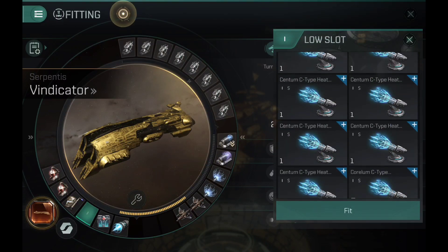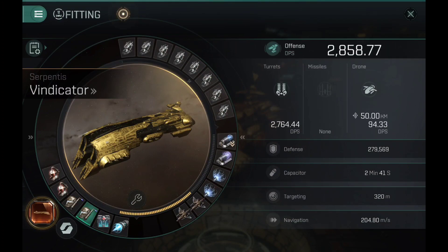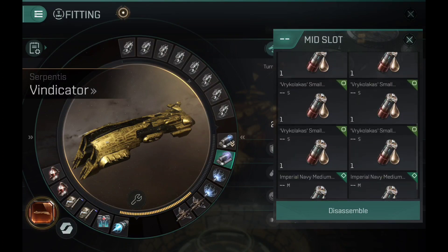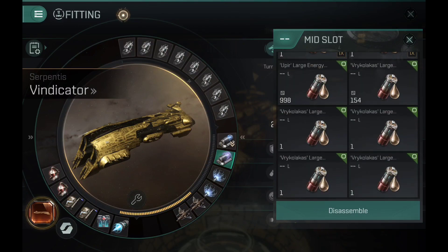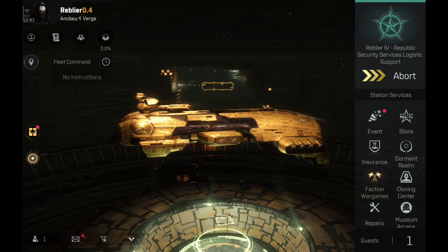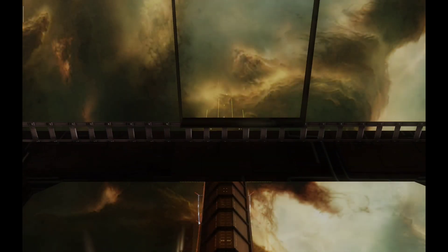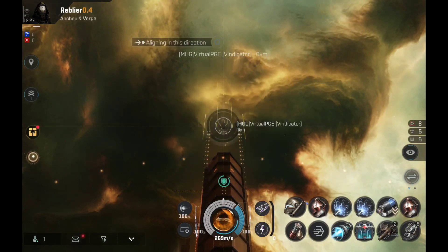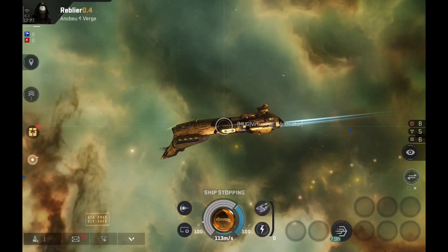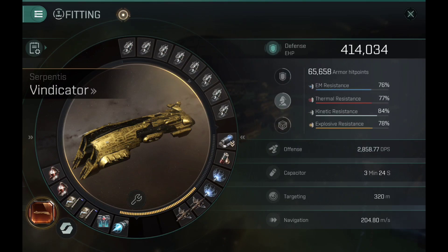For a classic integrated tank build, the stats are: 414,000 hit points with 76, 77, 84, and 78% resistance. You can go with a different integration setup — full shield, full armor, active armor, active shield, or passive approaches with added shield or armor hit points and resistances. There are many ways to configure it.